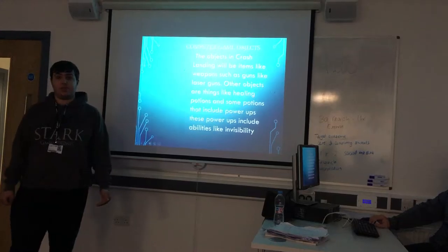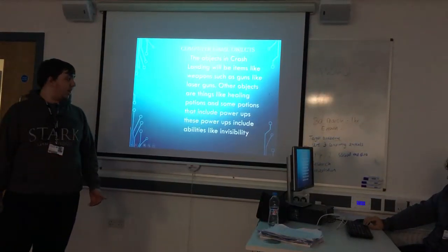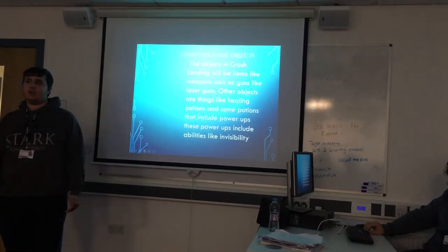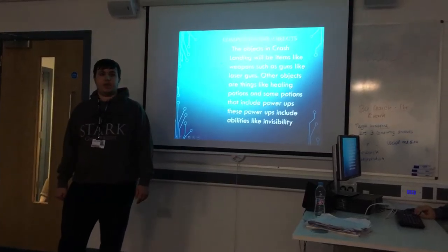The objects in Crash Landing will be weapons such as laser guns and other weapons. Other objects will include healing potions and other potions that will give you power-ups such as invisibility.